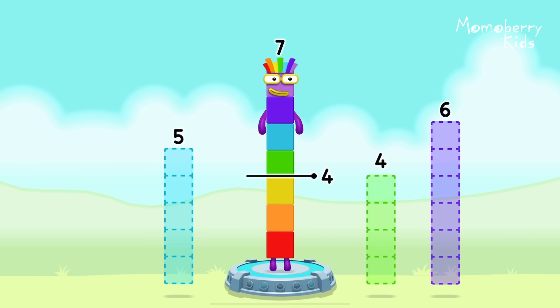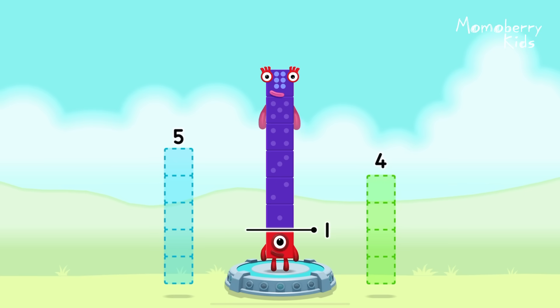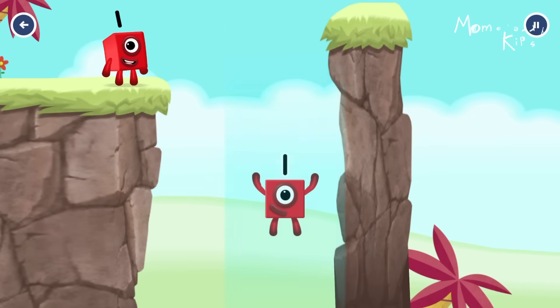Take eight number blocks away from seven to leave... One. Six. That's right. Seven minus six equals one. One. Great.